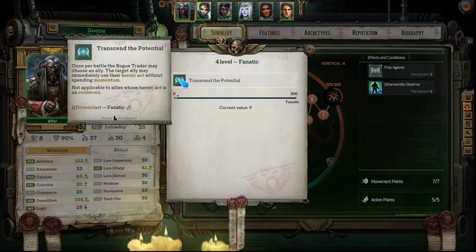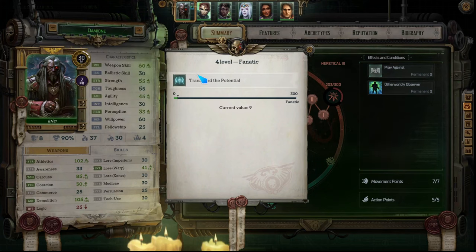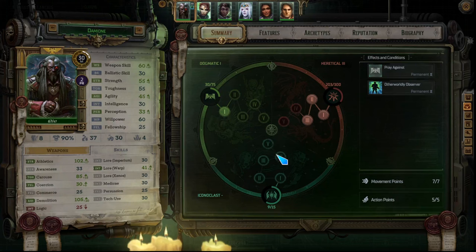Iconoclast tier 3 is Courage and Steel — the Rogue Trader and allies need 30 less momentum to activate a heroic act. This is huge — you're able to proc heroic acts more often, and for tier 3 this is probably the best of all three pathways because heroic acts literally make or break combat, especially on higher difficulties. Tier 4 is Transcend the Potential — once per battle the Rogue Trader may choose an ally who can immediately use their heroic act without spending momentum. This lets you chain two heroic acts in a row, which can be the difference between wiping out a whole encounter.